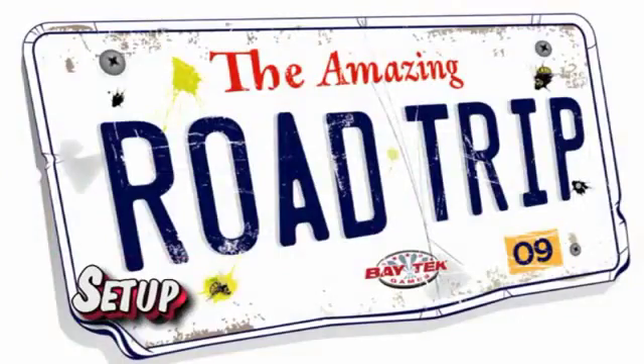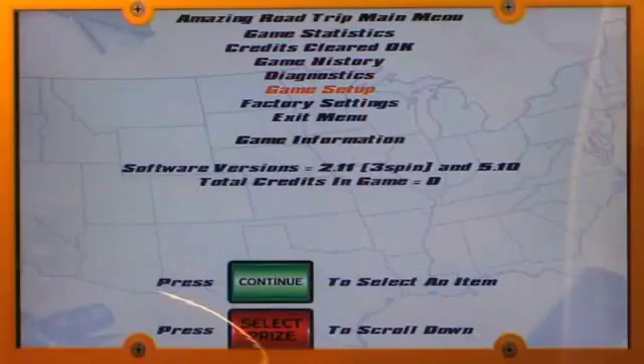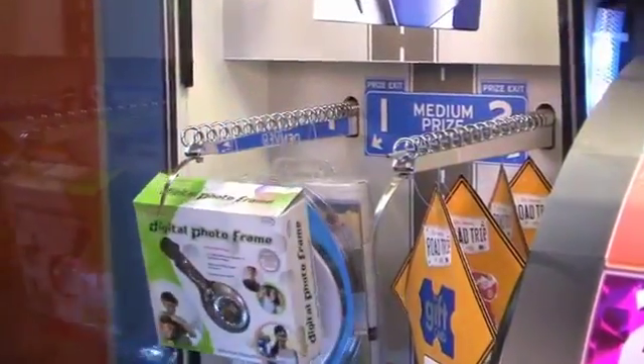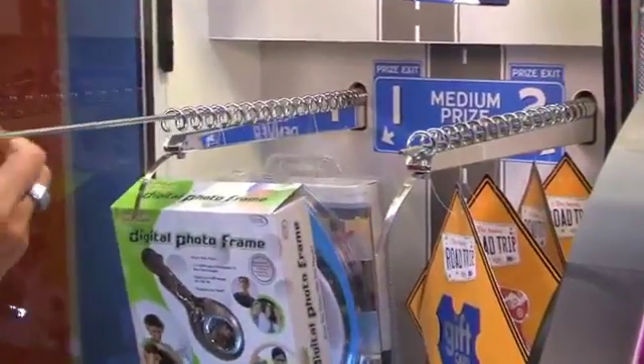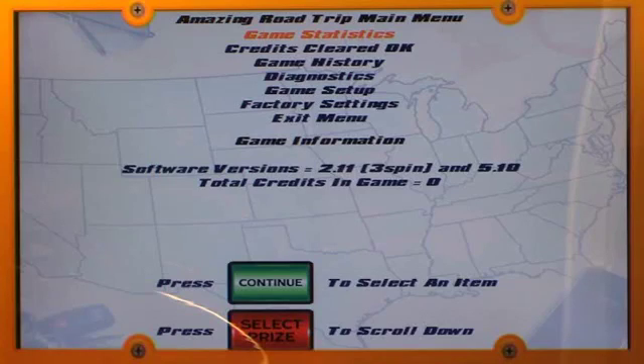Setup is as easy as 1, 2, 3. Plug the game in. Enter the game settings in the main menu. And load prizes. The main menu offers many benefits beyond easy setup. It also provides detailed game statistics, clear credits features, game history, diagnostic testing, and a factory setting section.